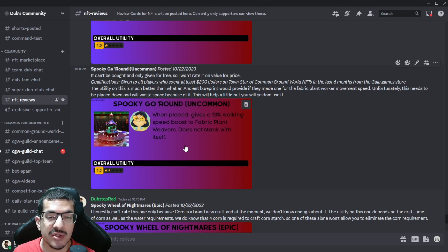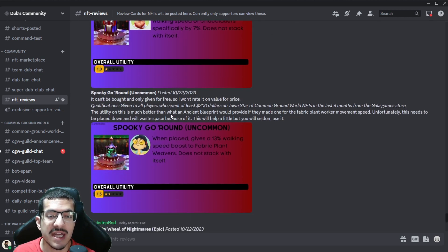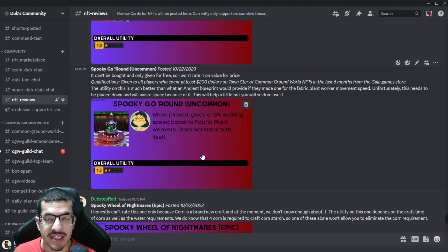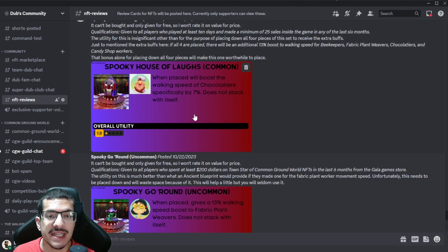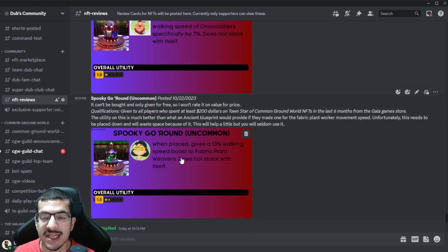The Spooky Go Round also has bad utility — it's barely going to help you out. At least it's more useful than the Spooky House of Laughs because it provides a 13% walking speed bonus to weavers, which I think are more useful — but of course it depends on the meta. So this one is only slightly better.